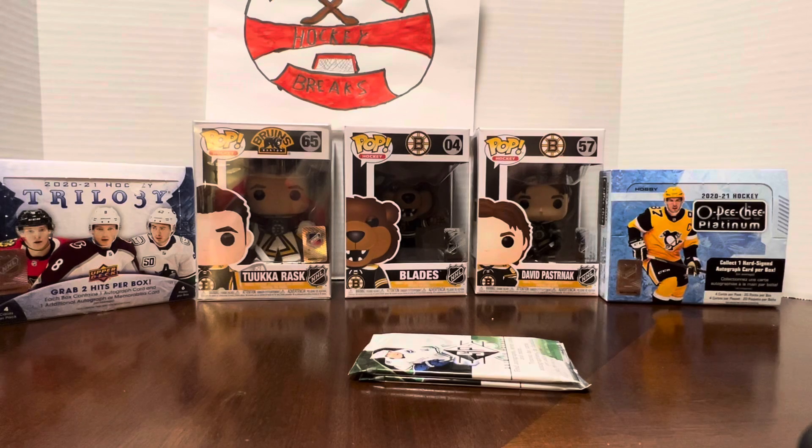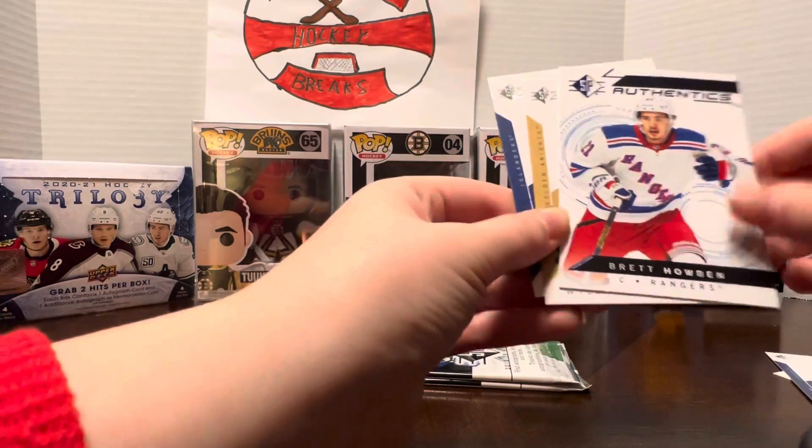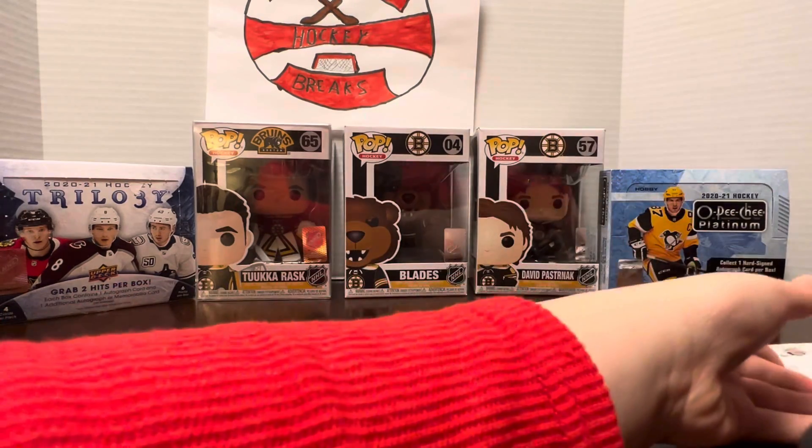You got an Austin Matthews — I know. I pulled the Connor McDavid. So when we pull big stuff, it's me. Yes it is. Anze Kopitar, Tom Wilson, Britt Howden, William Carlson, and Matthew Barzal.